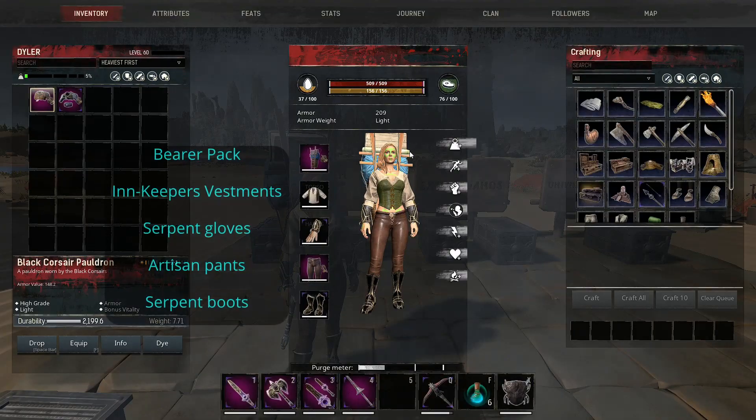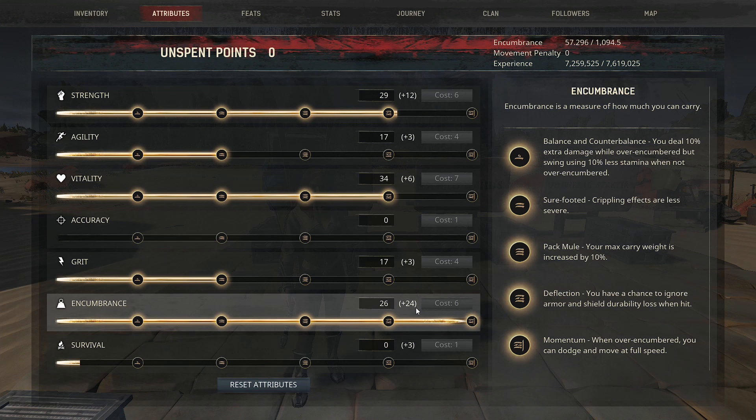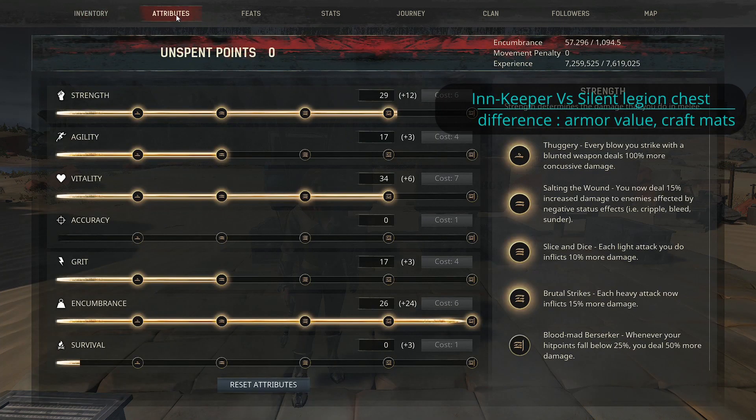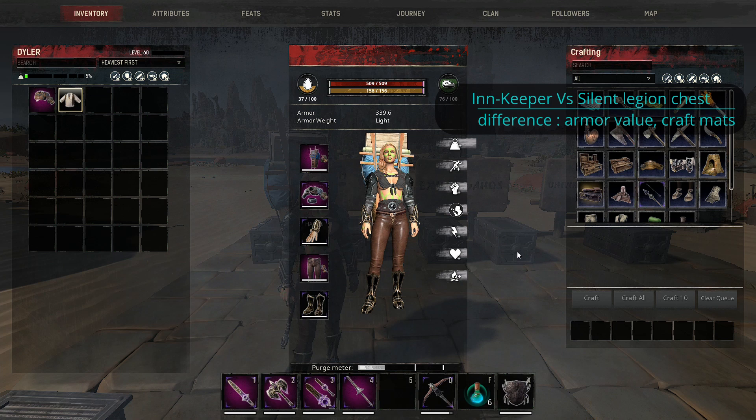For Siptah, this is the gear I'm using — the encumbrance fighter build. With this build I can reach something like this. For the encumbrance fighter build you have three choices: the innkeeper chest, silent legion light pauldron, or black corsair pauldron. With the innkeeper chest piece you can put as many attribute points as with the silent legion light pauldron. The only difference is the armor value, so the innkeeper chest will actually be better in my opinion.